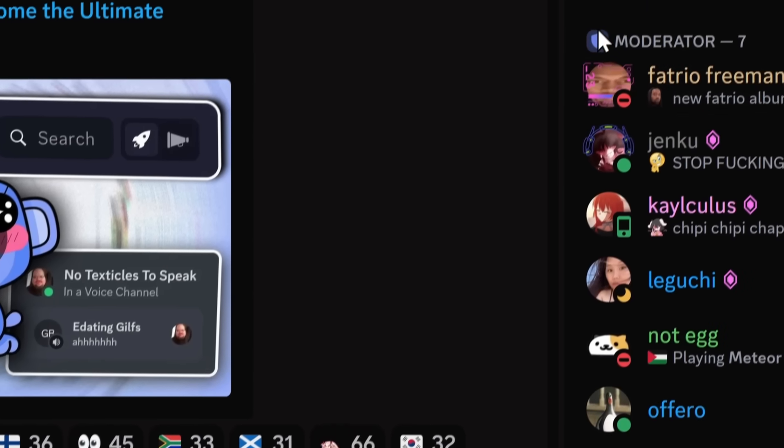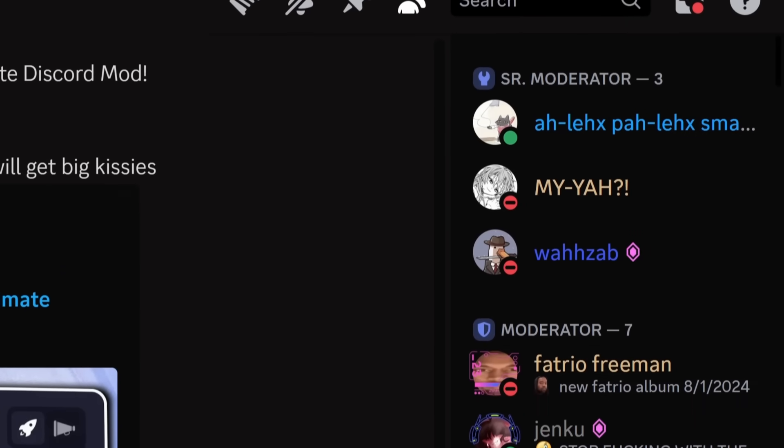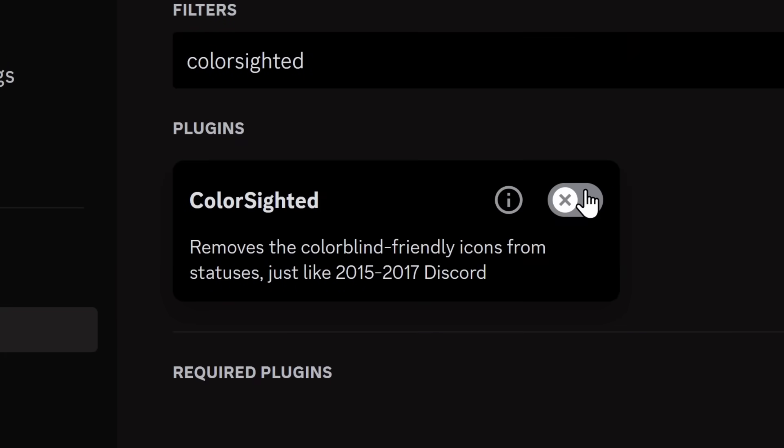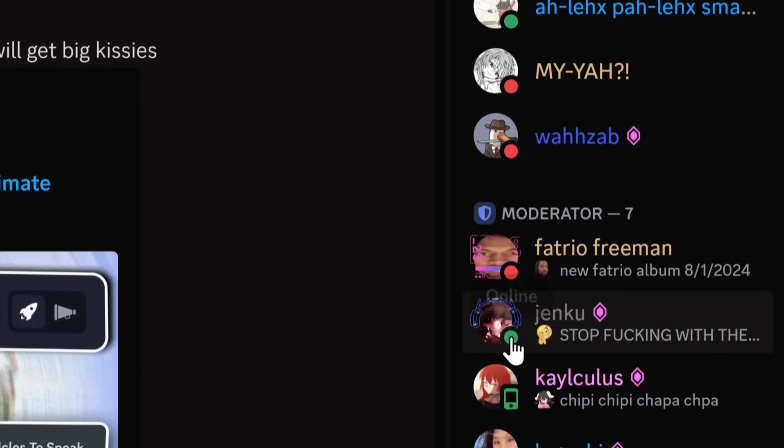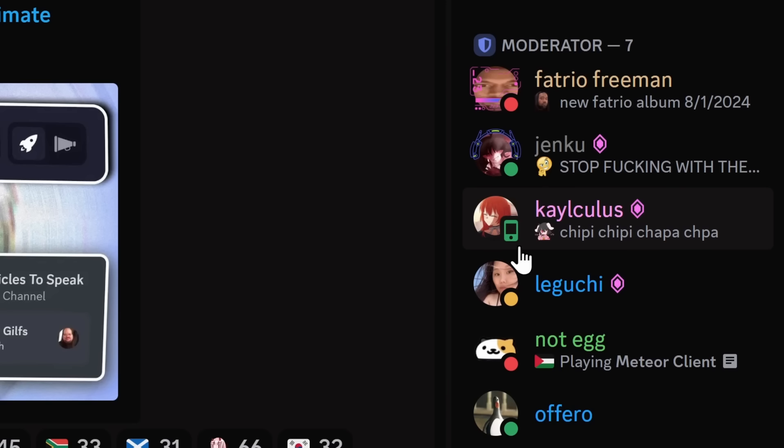But there are still improvements that need to be made. These status indicators just don't look good. So to fix that, enable the Color Sighted plugin, which will change the icons to nice, beautiful circles — unless someone is on their cellular mobile phone device.